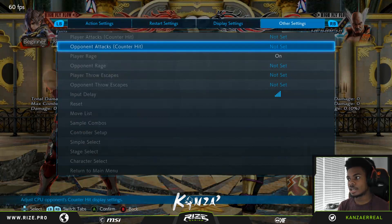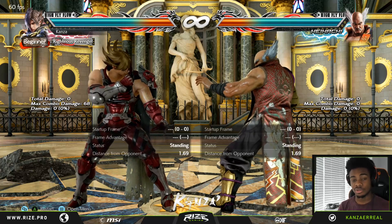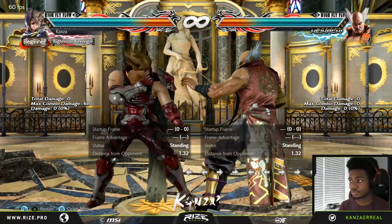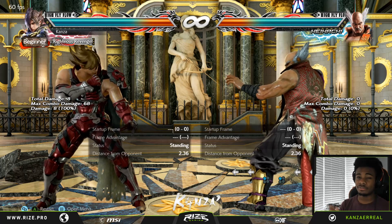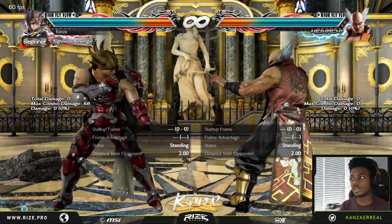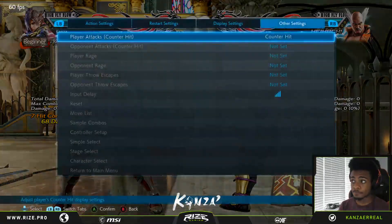The next change Lars got is to the 1,1,1 combo string. The first hit still does 7 damage. The second hit has been changed from 10 to 8 — a slight decrease of two points. But the last hit they've made more rewarding: it used to be 15 damage and now it's 20. So you get a fat chunk when you land the whole string. At the wall it's something like bam bam bam bam shoulder arch which is like 70 damage, so it's pretty good.